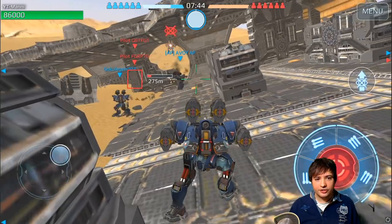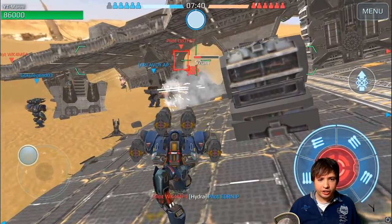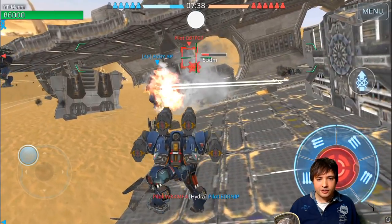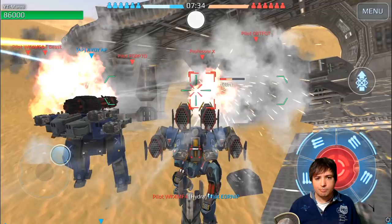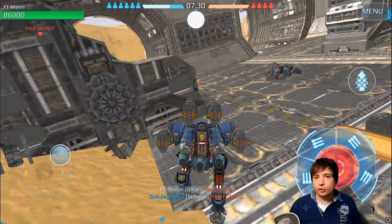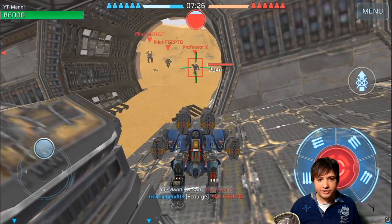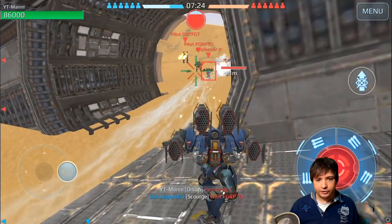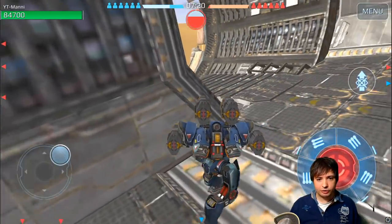The stealth ability and the jump basically let you get the drop on anyone and there's very little they can do about it. I don't use my stealth ability unless no one is targeting me — I use it always as an emergency last resort. I only do it when I want to preserve my bot and stay alive.